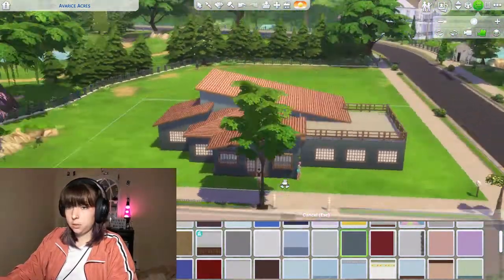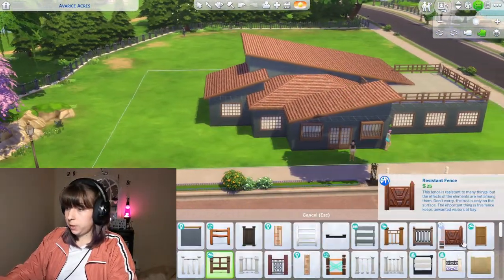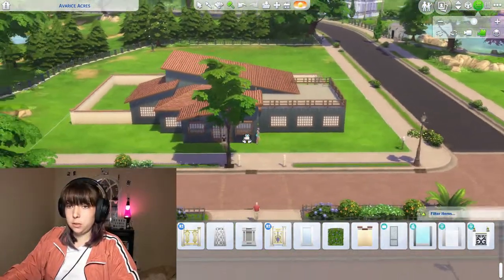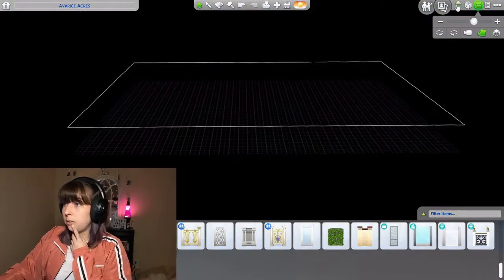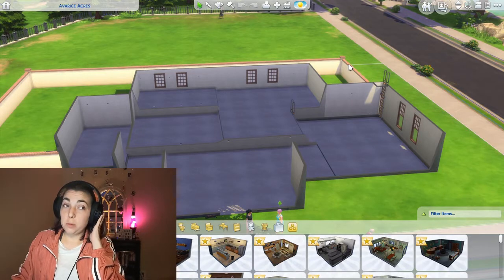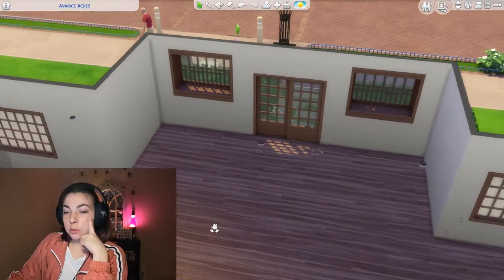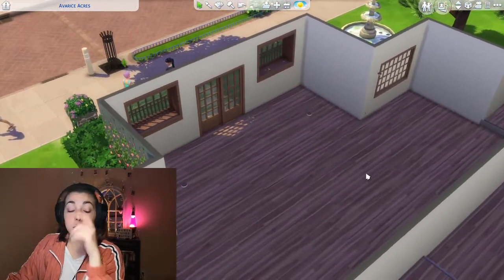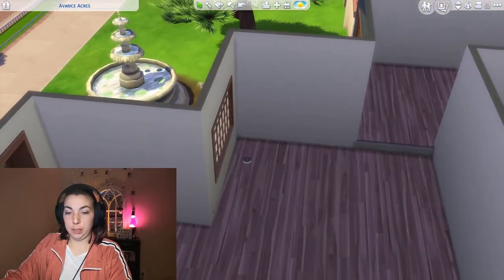Here it is - here's our beautiful house! Let's give ourselves a little fence for some privacy. Okay, here is our little area - I think it's cute, I love it. But the inside of the house is just gonna be like really weird. I never really know what to do in the entrance area, and I made this one really really big. I want a little coffee corner right here.